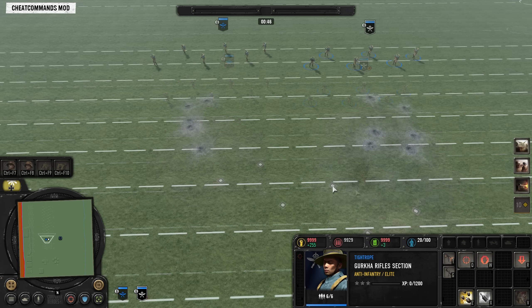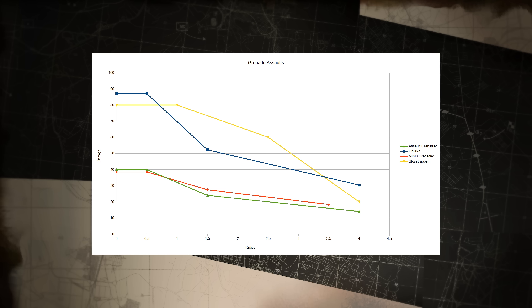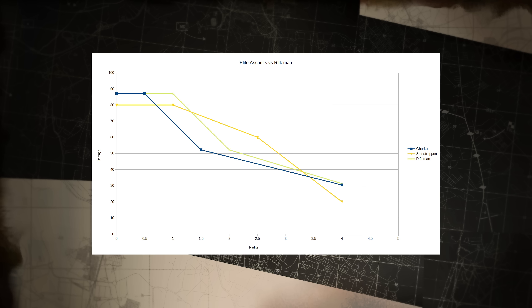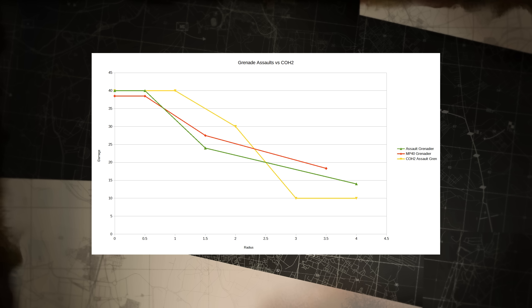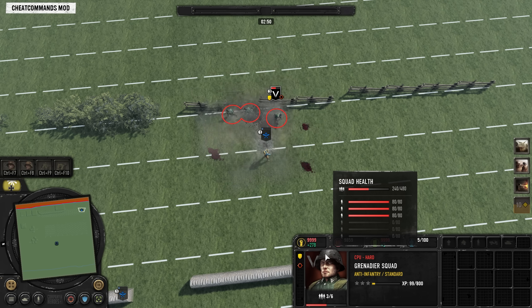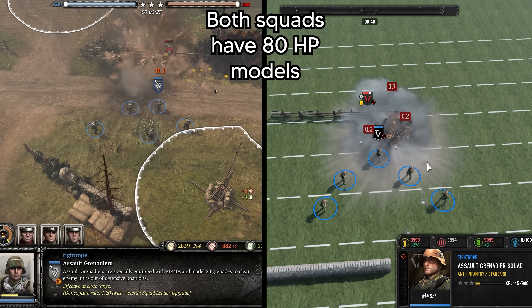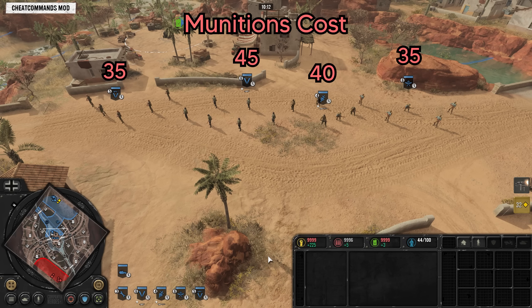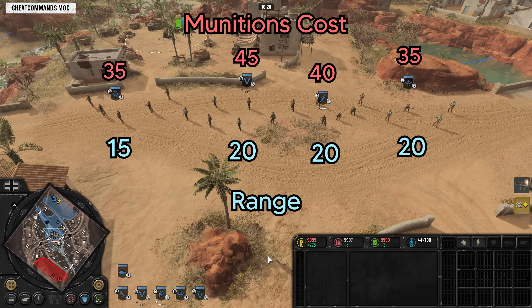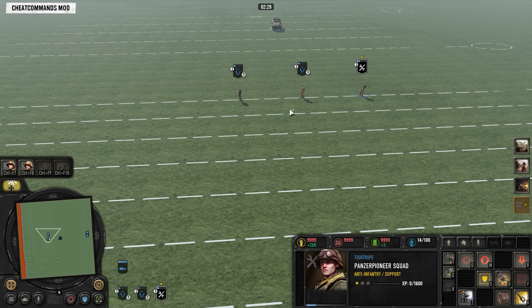Grenade Assaults are when each individual model from a squad throws their own grenade, so as their model count drops, the grenade assaults become less effective. They are unique in having quite a lot of scatter, whereas other grenades are pinpoint accurate. There are two different tiers of performance: the elites, whose grenades are similar in strength to a standard grenade but they throw many of them, and then the others whose grenades are more similar in power to CoH2. An individual grenade from any of these assaults has a damage cap of three models, which severely limits their wiping potential compared to CoH2.